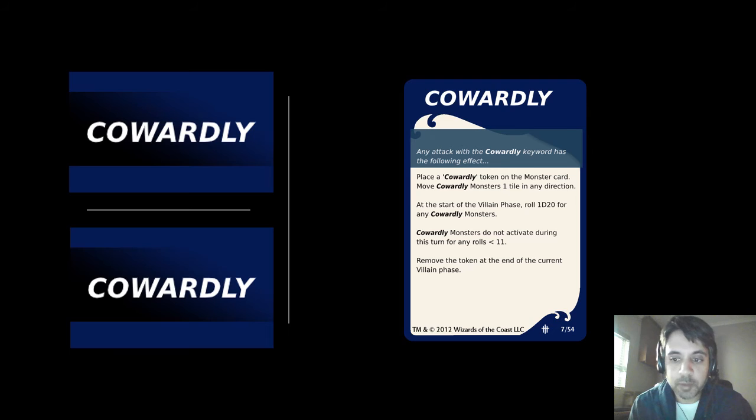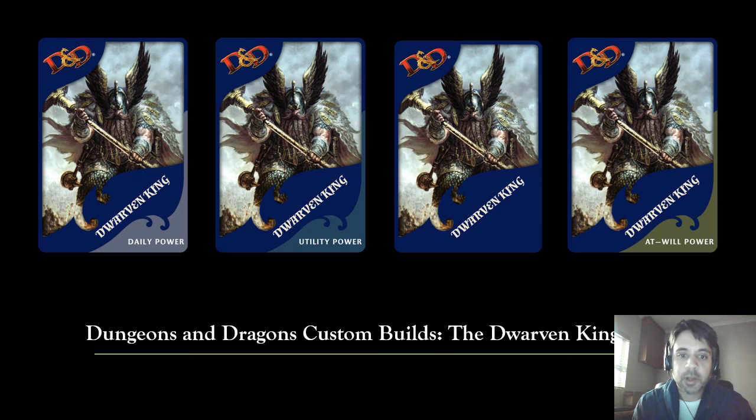Those are all of Baeron's utility powers. Now, the cowardly effect — as we've seen in previous installments — means that monsters don't activate on that turn for any dice rolls less than eleven. Anytime a monster would activate and it has a cowardly token on top of it, the first roll of a D20 that comes up less than eleven means the monster doesn't activate, and then the token is removed afterwards. That is Baeron Ironcloak in a nutshell.